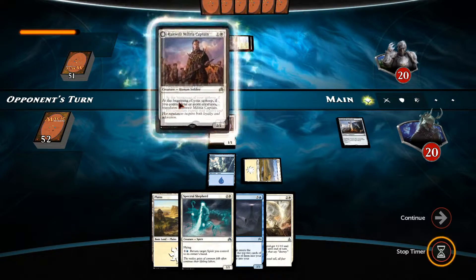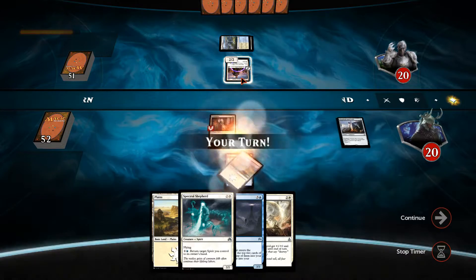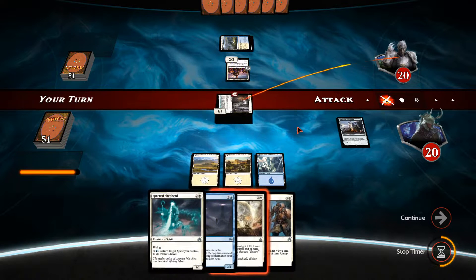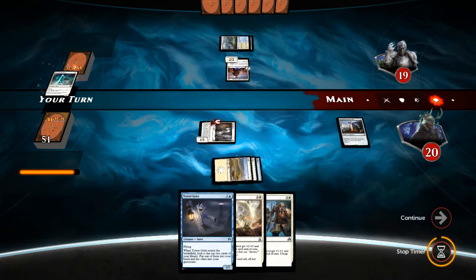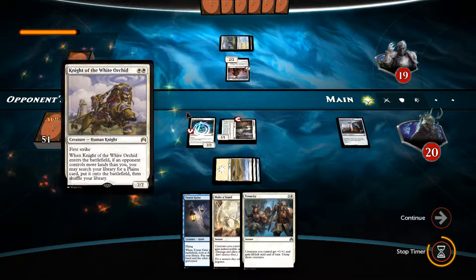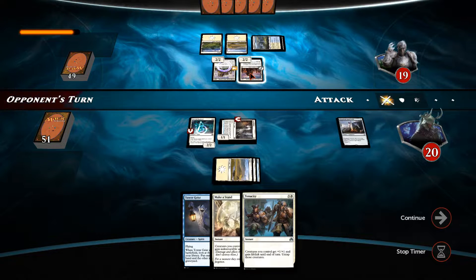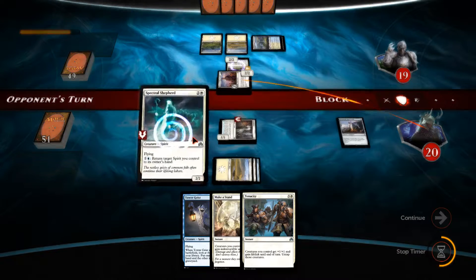Okay, looks like we're playing White-Blue Humans — we've got a Hanweir Militia Captain. We'll basically be looking to just outpace the White-Blue Human deck. We'll swing with the Topplegeist, play down Spectral Shepherd. I'm fairly sure we're just going to be able to keep flying over this guy's head, which is quite nice. We won't be able to block Hanweir Militia Captain. He's played a Knight of the White Orchid so he gets himself an extra mana. I'm guessing he's splashed blue mostly for Reflector Mage. We'll just skip attack there as we want to keep our Spectral Shepherd around.